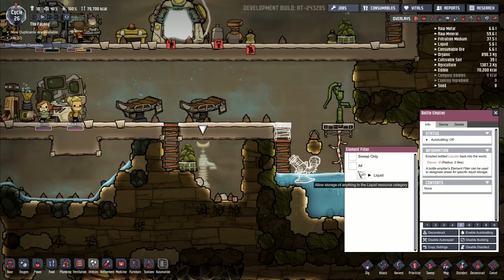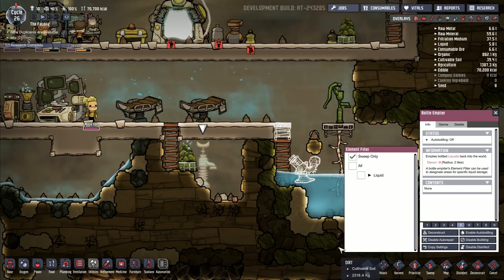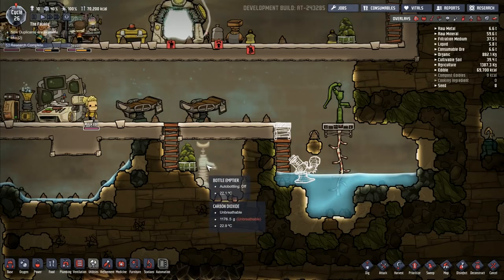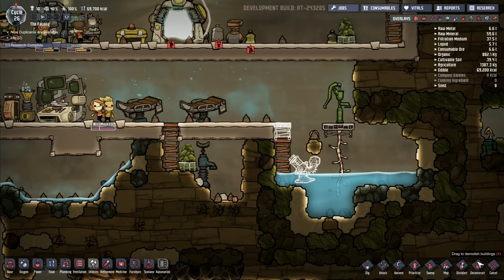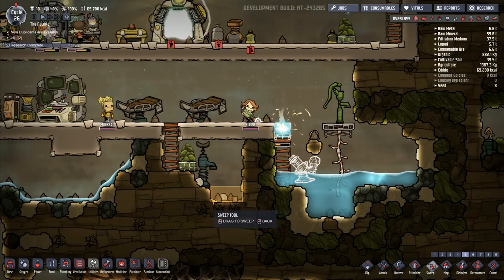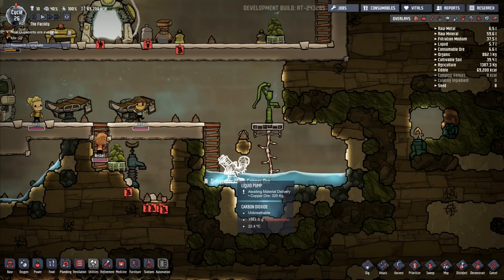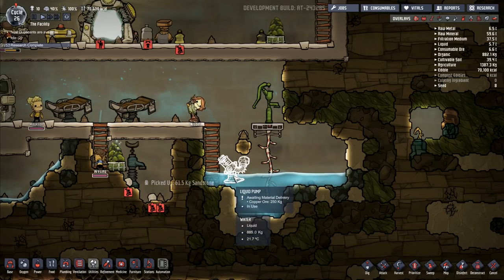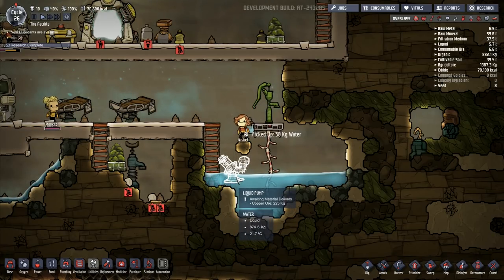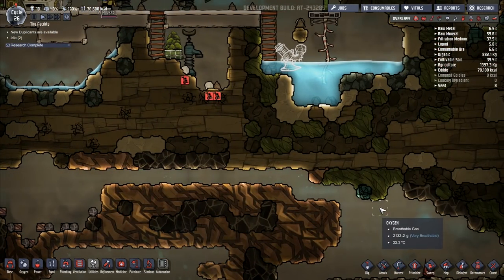I've got the bottle emptier here. Auto bottling off — let me go to element filter, allow storage of anything in a liquid resource category. Sweep only — let me go on sweep only and see what that does. Does this bottle emptier store the water or does it just dump it into that area? I want to go to sweep — I'm going to sweep that area there and sweep that bit up as well. They will come and pick that up. I've got this liquid pump here still awaiting material delivery. Some copper ore there — they'll take that over. I've got loads of copper ore down here, so I don't really have much of an issue waiting for copper ore.